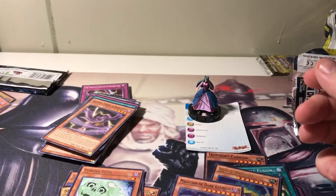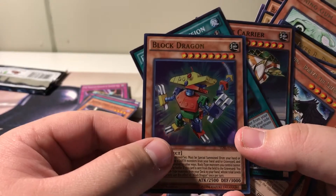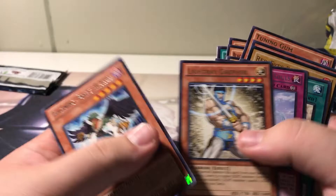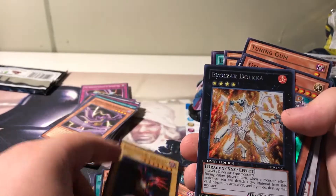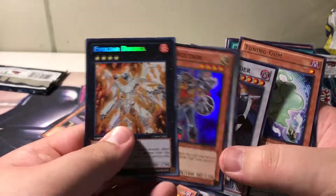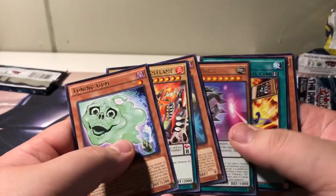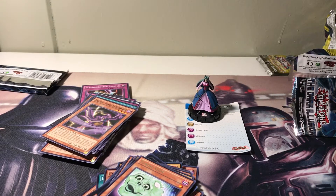Thank you guys for watching. Just a little recap on some of the good stuff we got: Magician of Dark Illusion, Block Dragon — that's the Ultra Rare, so we did pretty good. Also Doll Fusion, Kleefort Carrier, Blackwing, Light Ray, Oasis, Battle Waltz. This Red-Eyes Black Dragon is from the Legendary Collection. Dolka — these are all from the same tin. The Scrap Dragon and the Dolka is pretty nice. Thank you guys for watching. If you want to see more videos, please leave a like, comment, and subscribe.